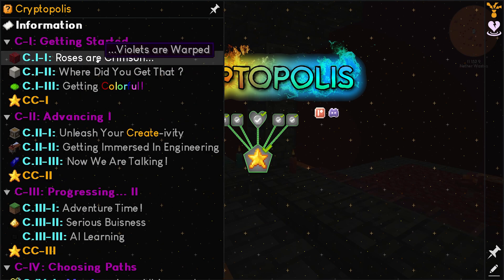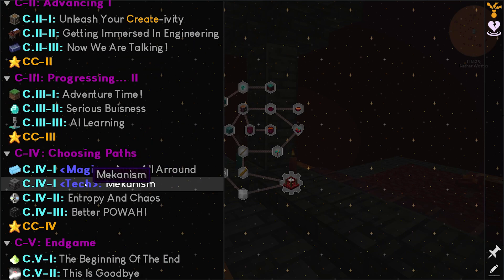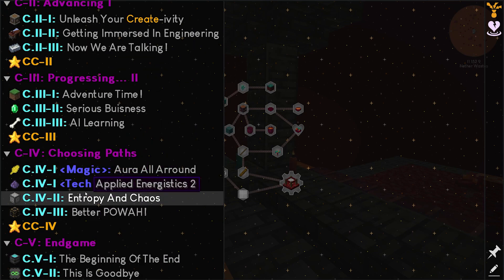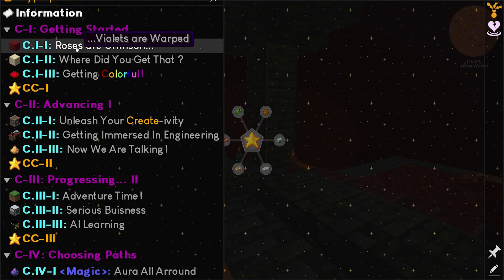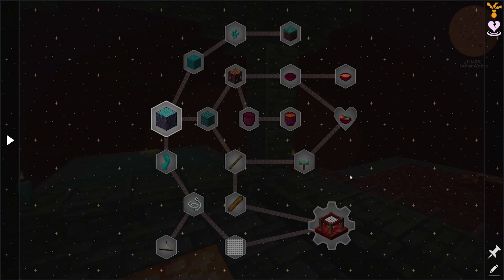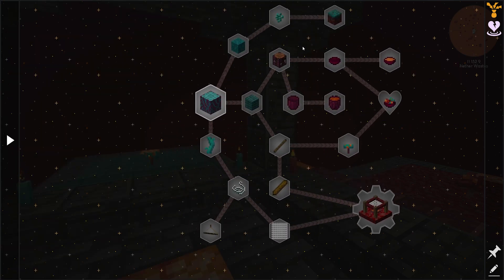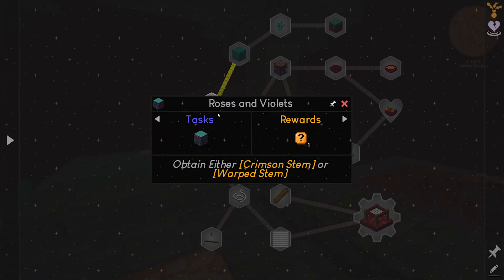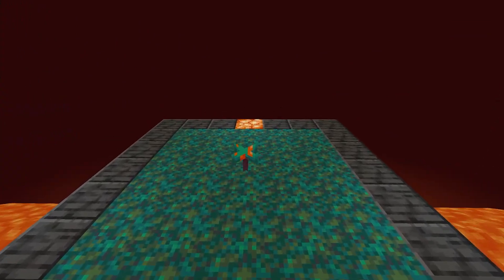Alright, so the getting started. We've got the chapter challenges — find the starting point, follow the loop. It looks like we've got to get ourselves some wood. Shocker, right?